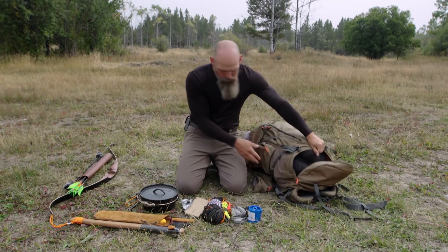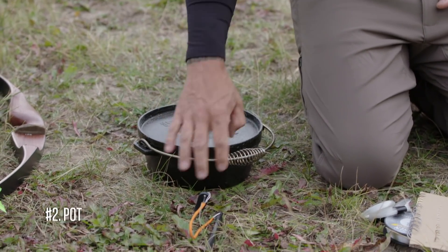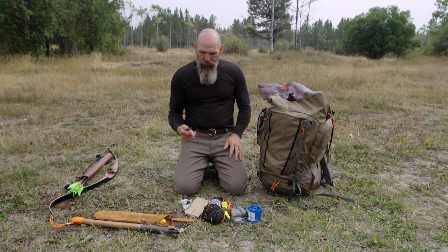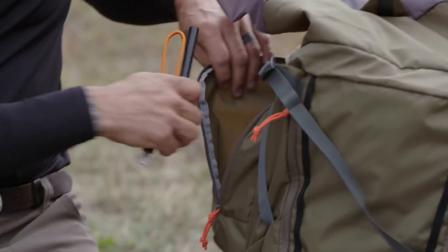The next item would be my pot. I brought a two-quart cast iron pot, well-seasoned. Didn't take long to decide that either. Along with the pot, I brought a ferro rod — six-inch standard with a good striker. Fire's important.